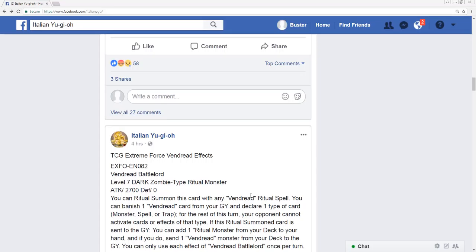The first card revealed is Vendred Battle Lords, a level seven ritual monster with 2700 attack and zero defense. You can ritual summon this card with any Vendred ritual spell. You can banish one Vendred card from your graveyard, declare one type of card — monster, spell, or trap — and for the rest of the turn your opponent cannot activate cards or effects of that type. If this ritual summoned card is sent to the graveyard, you can add a ritual monster from your deck to your hand.